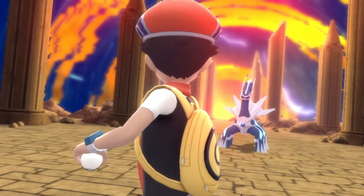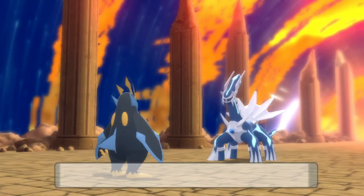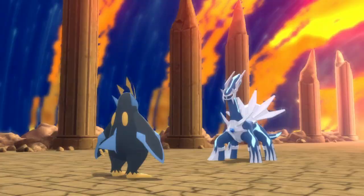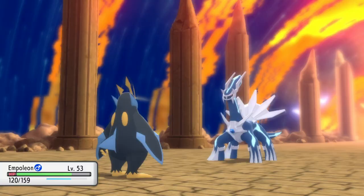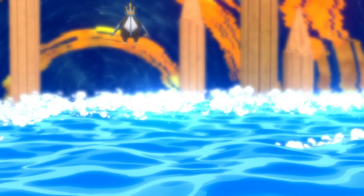obviously you could use the Master Ball — just throw it and it'll catch Dialga. However, if you want to save the Master Ball for another Pokemon later, then there is a solution: you need to chip away at its health, keeping your own Pokemon in decent health all the while, until eventually Dialga has just the tiniest little chunk of health remaining.